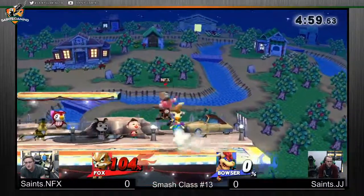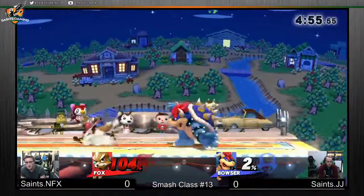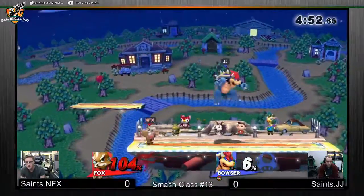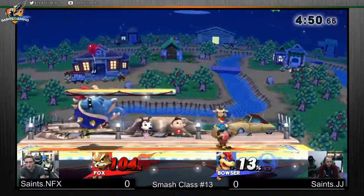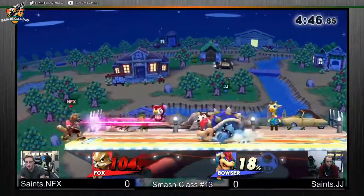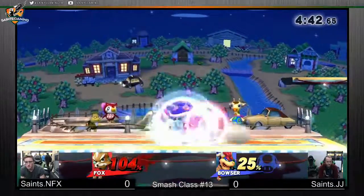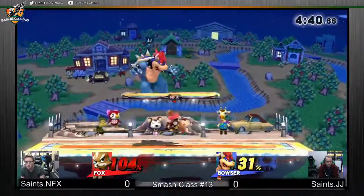That's the problem with Bowser — usually he wants to come down with those big meaty moves, either the down B or the down air. It's really good for breaking combos, but you could also just give your opponent a free stock with it. That's kind of why Bowser sucks sometimes. Gotta whiff punish on it.